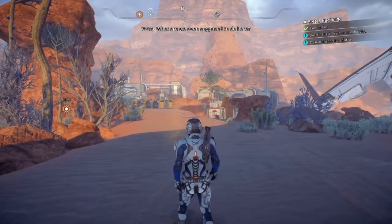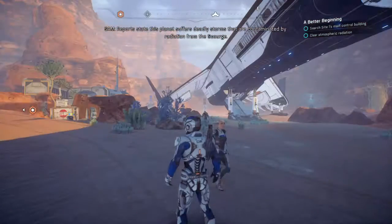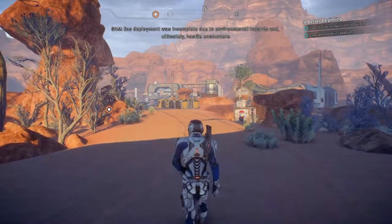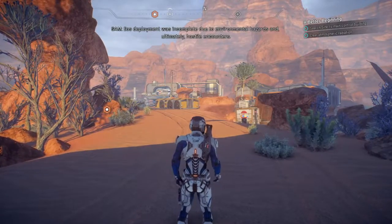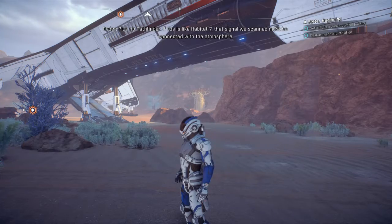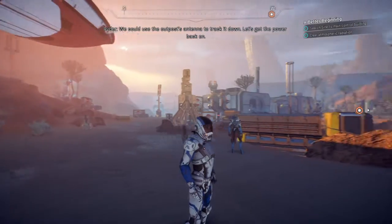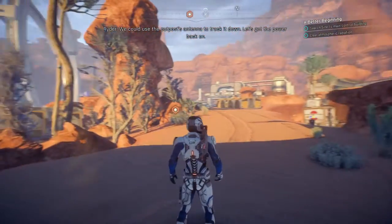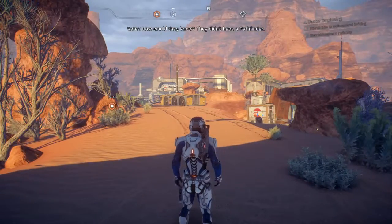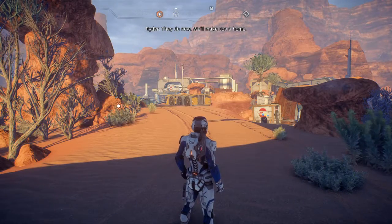What are we even supposed to do here? Reports state this planet suffers deadly storms contaminated by radiation from the Scourge. Eos deployment was incomplete due to environmental hazards and hostile encounters — plus no Pathfinder. If Eos is like Habitat 7, that signal must be connected with the atmosphere. We could use the outpost's antenna to track it down. Let's get the power back on. They didn't have a Pathfinder — they do now. We'll make Eos a home.